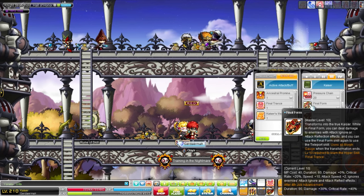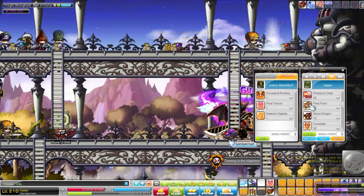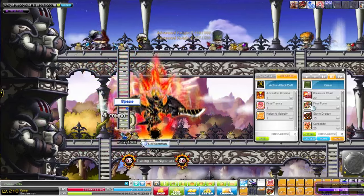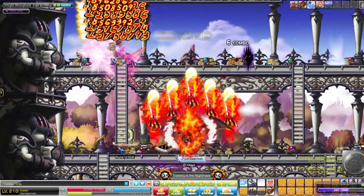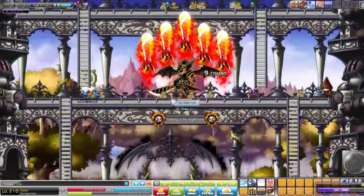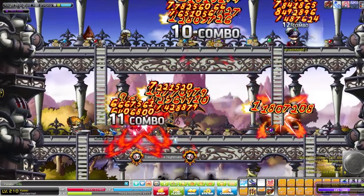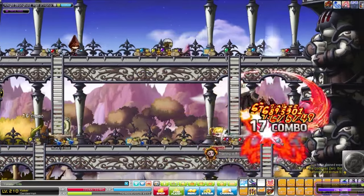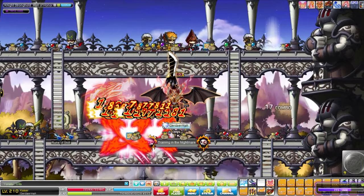The Final Form hyper brings you immediately into Final Form, or activates if your morph gauge is filled up. Your Wing Beats are a lot bigger and you hit 3 targets. The Tempest Blades are a lot bigger as well, and your hitbox is also bigger. The other Hyper is a big yellow flash that hits a lot of mobs around you on the map.